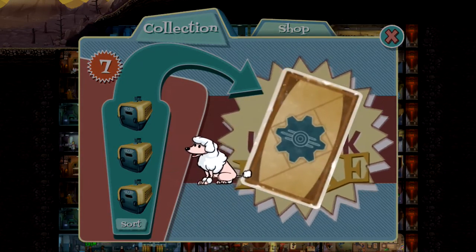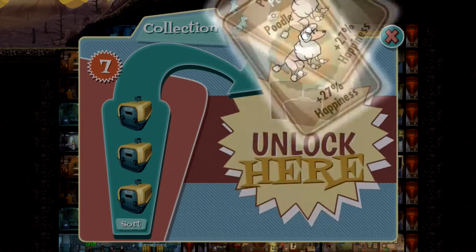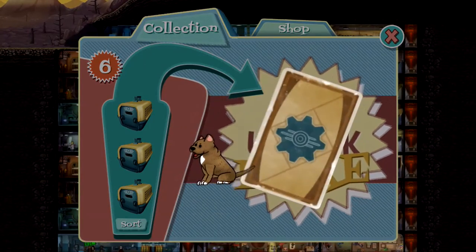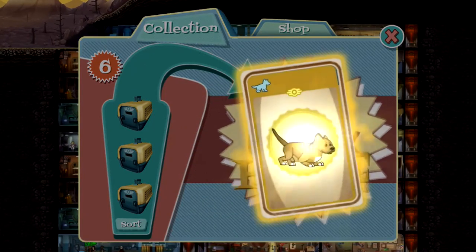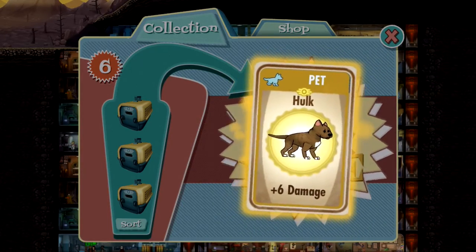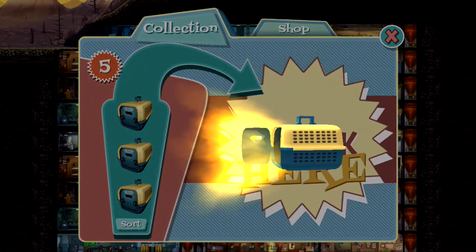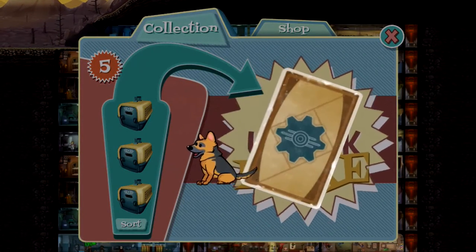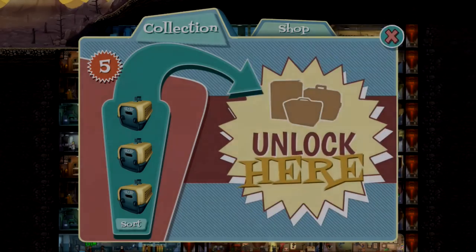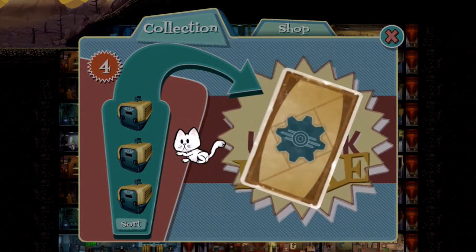This might be Lord Puffington — if we're lucky. No, it's not. It's just a regular Poodle. 27% happiness — that's depressing. Whoa, this dog kind of looks messed up. Hulk! Plus six damage? Oh my God! This dog is gonna kill someone one day. He is the Hulk — the real Hulk. This looks like a Golden Retriever. If this could be Dogmeat... I got so hyped for a second. I was like, dog, chill. Literally — because it's a dog, get it?